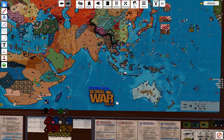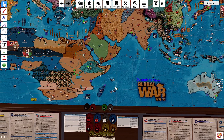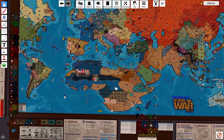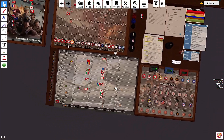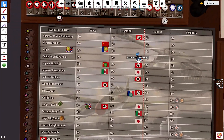Alright, welcome back everybody to Operation Eclipse. This is the Commonwealth in France, turn 5. I guess we'll just hop straight into tech rolls. Had some pretty quick turnaround on turn 5 so far — we'll actually have everybody doing their turn in one day.